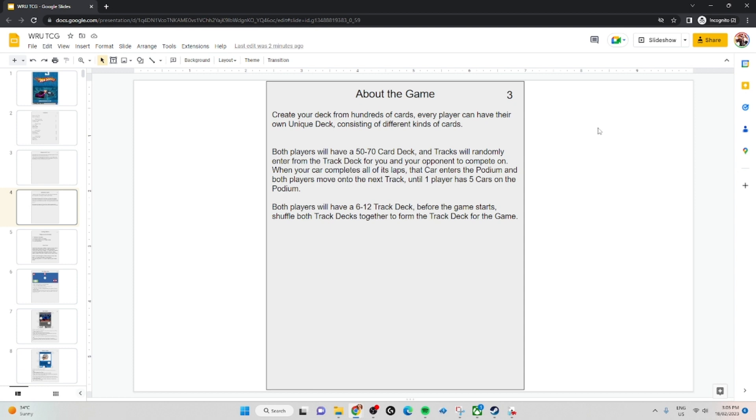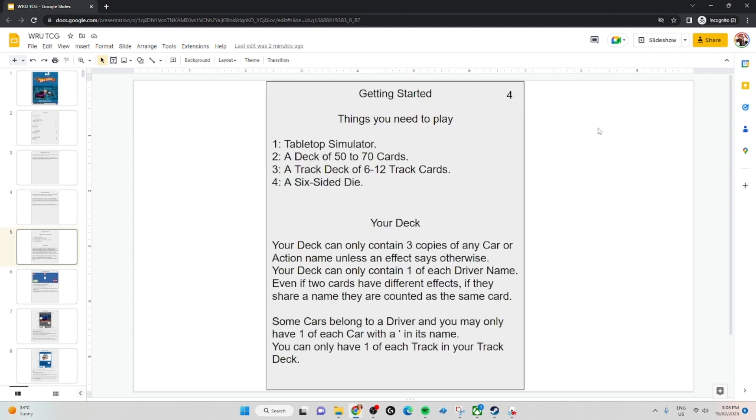Your track deck is also something that you personally create — 6 or 12 cards. A 6 card deck means you see your tracks more often, but a 12 card track deck means you're less likely to see your opponent's tracks, because tracks are pulled from a combined pool. To play the game, all you need is Tabletop Simulator, your deck, your track deck, and a 6-sided die.